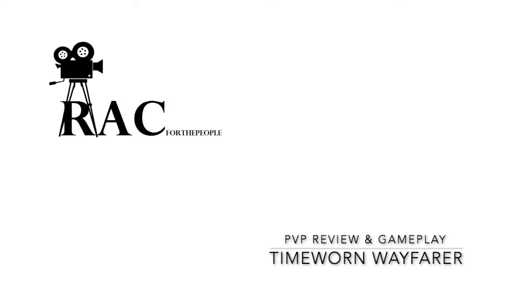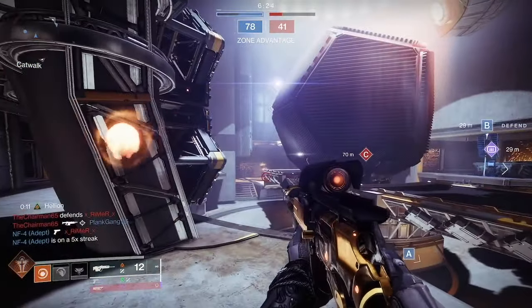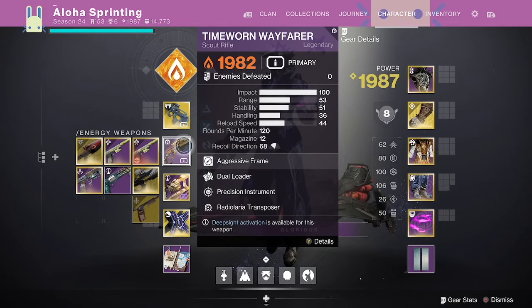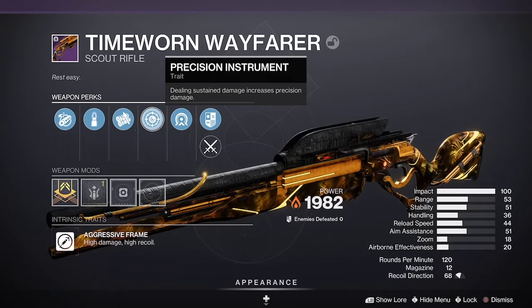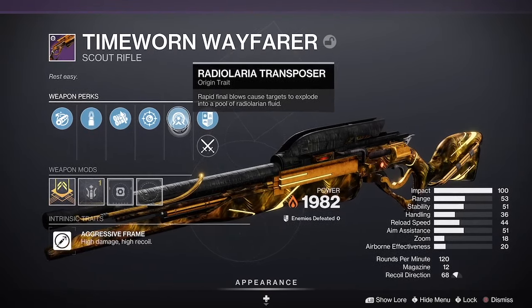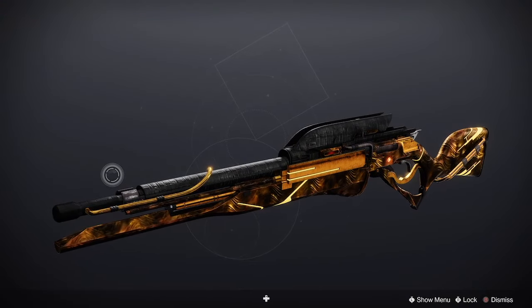Bungie delivered one of the best new scout rifles in quite some time. We're looking at the new legendary energy 120 round per minute aggressive frame scout rifle — Time Worn Wayfarer. Aggressive frame scout rifles have a 1.00 optimal time to kill, and you only need to land two crits and one body to achieve that result. This gun is freaking sweet.